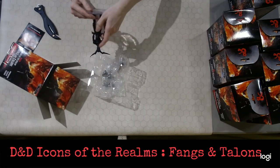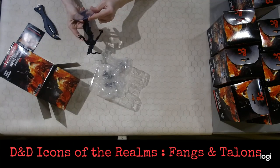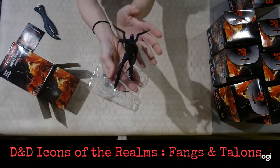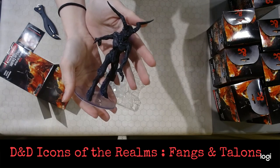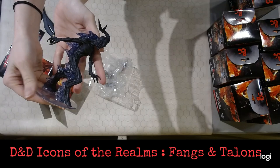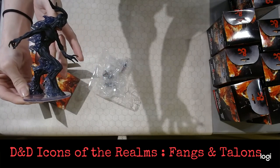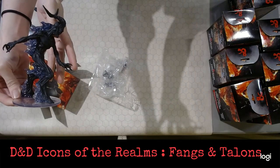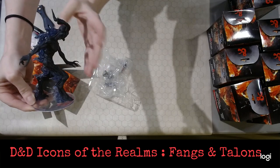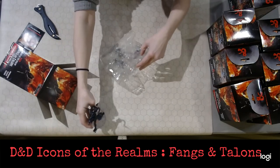It looks like the bases are clear like in the Theros set. We've got a Nightwalker — this is number 45 of 45. He is actually quite large. I wish the lighting were better on this. Obviously swing on by the store and get an actual close-up look at this bad boy. He's got a little bit of flames on the side there that are see-through. He is overall quite an epic looking piece.